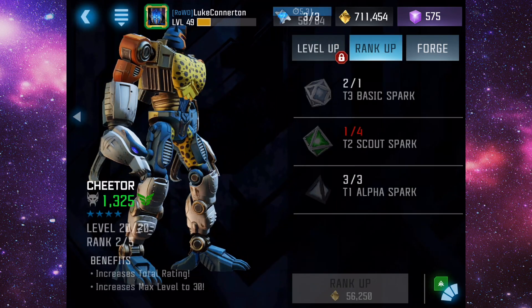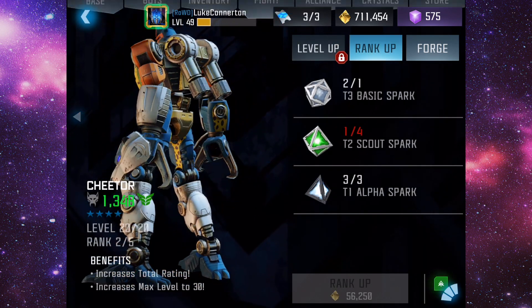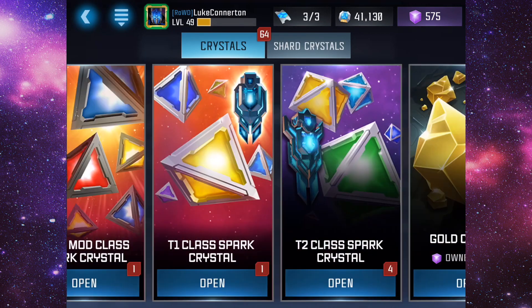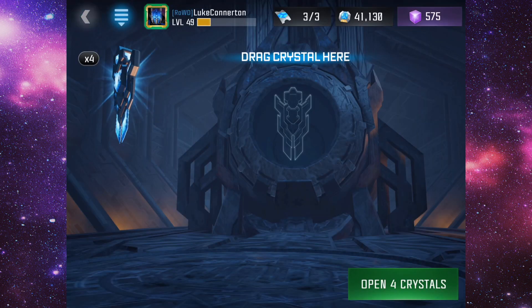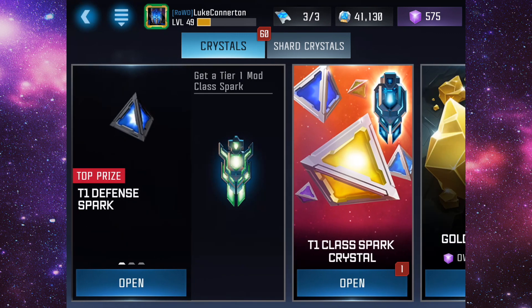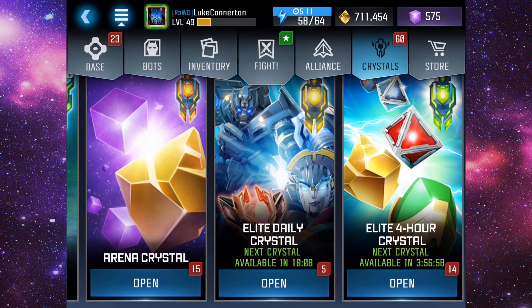We actually need Tier 2 Scout Spark, so let me go to my crystals and see if we can pull some Scout. Of course we don't pull any. I believe they might be in the store — but no, we can't get them there either.